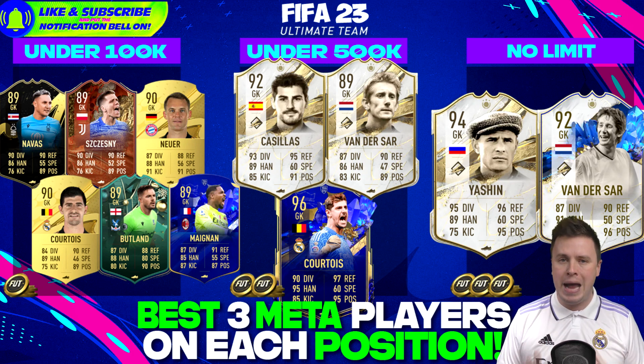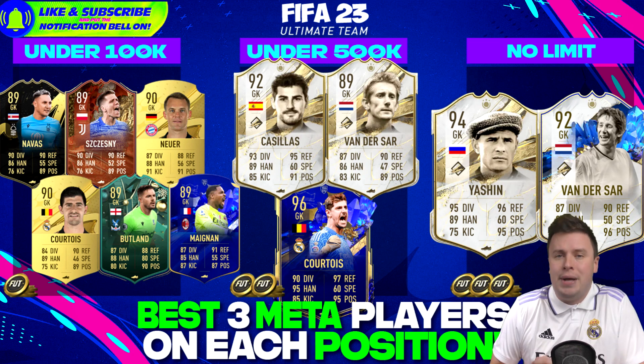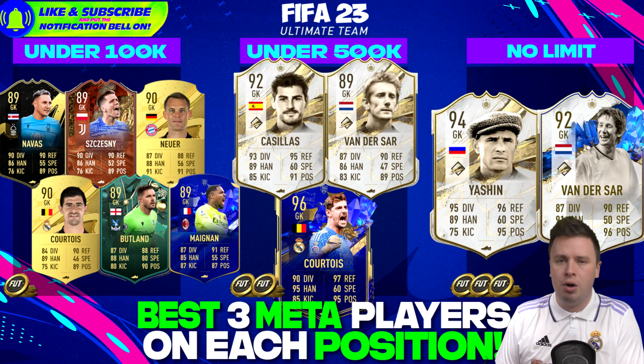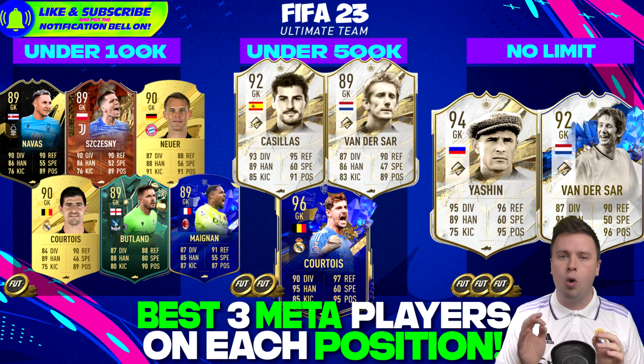Keylor Navas and Jack Butland are the must-buy players in the Premier League. Manuel Neuer is my Bundesliga machine. Same goes for Courtois and Chesney in La Liga and Serie A, and Mike Maignan might be even better than Chesney - so you can choose multiple goalkeepers in the Serie A. The Serie A is kicking ass with all their amazing players.